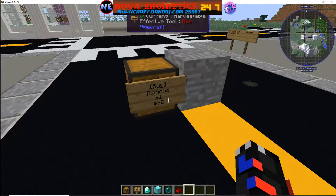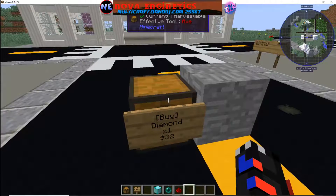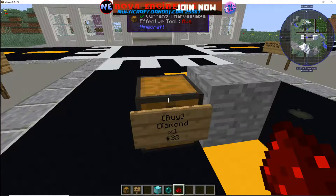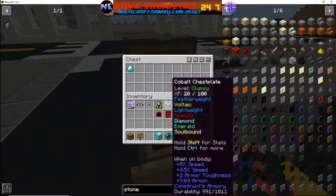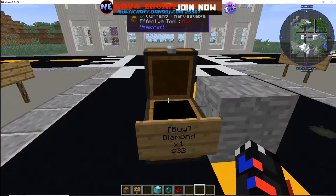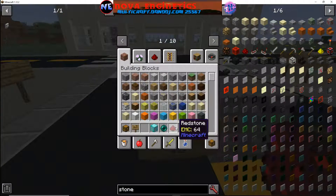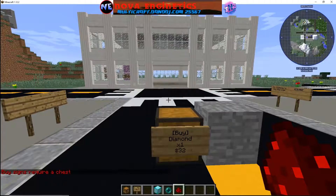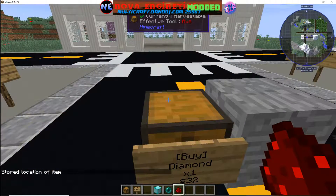Because my sign says one diamond, that means when I put items in the chest it has to be one diamond. If I put a whole stack of diamonds in there, the sign will say one diamond for $32 but it's going to give the member who buys it a whole stack of diamonds for $32. So make sure you have that specific number of said item inside the chest when you set this up. In this case, it's one diamond for $32, so I put one diamond in the chest, then take redstone dust and hit the sign. As you can see it says 'buy signs require a chest' — the plugin is registering.